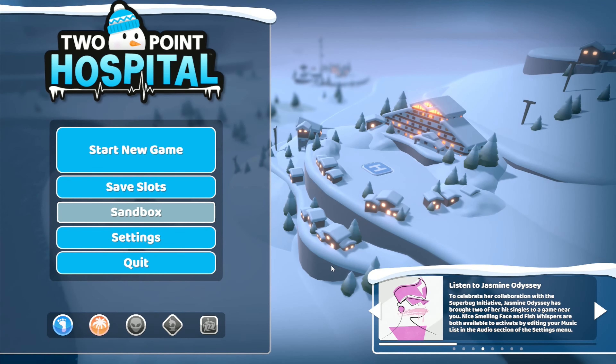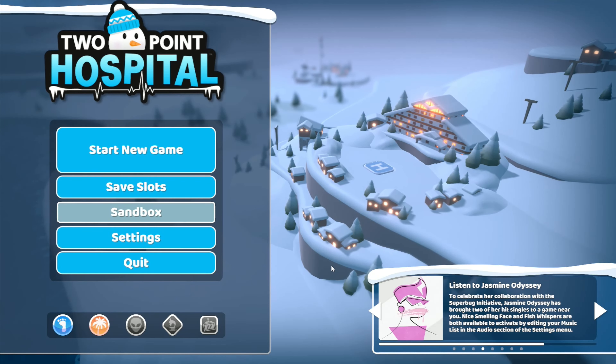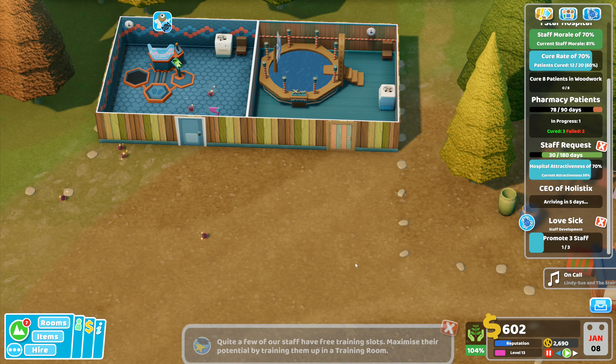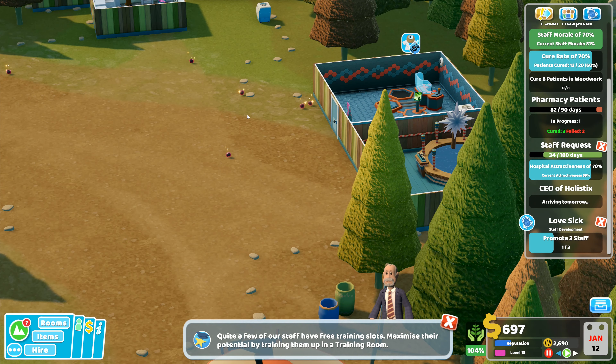Hey folks, it's Frithgar here, welcome back to Two Point Hospital. I need to promote some staff — there's one right there, the first one for our lovesick challenge. I've got six hundred dollars, and I'm guessing there was a ghost over there.